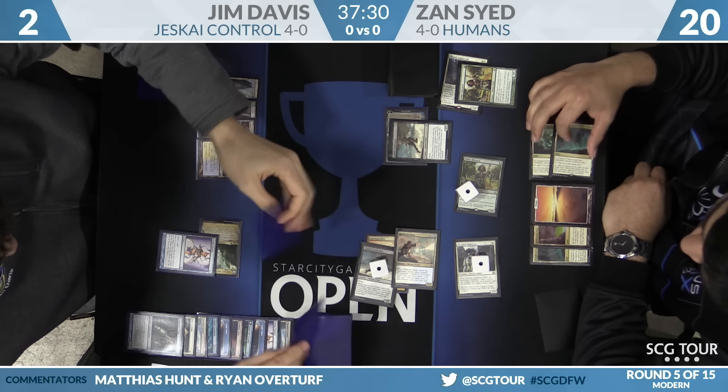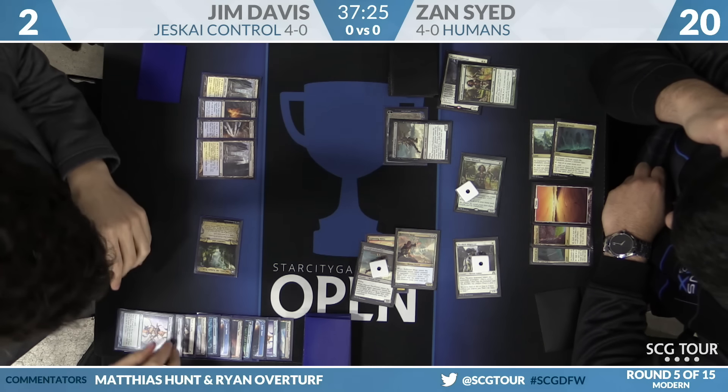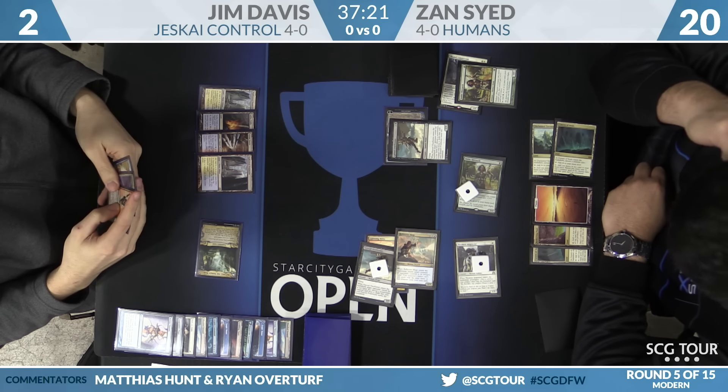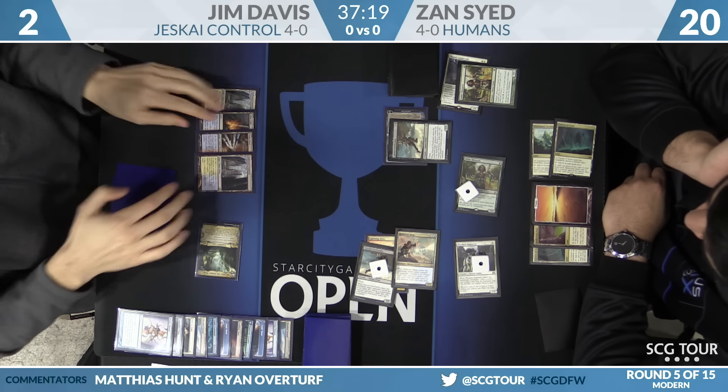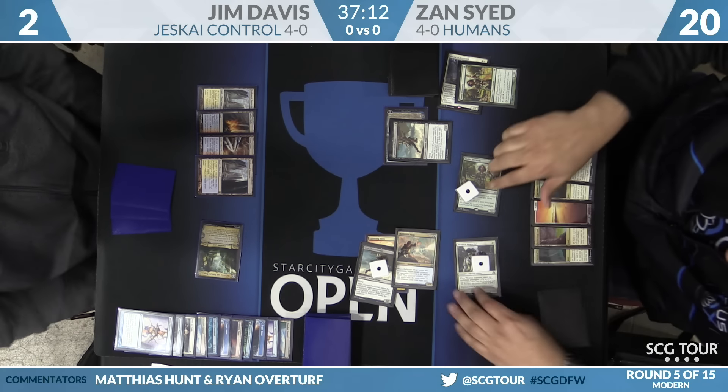He taps cards — hits Supreme Verdict! The Lightning Helix is pretty good because — can he Helix into Helix? He has white-red-red. If Jim can Helix into Helix, things are looking quite a lot better. He says go and hits it — Jim Davis may have staged a comeback.